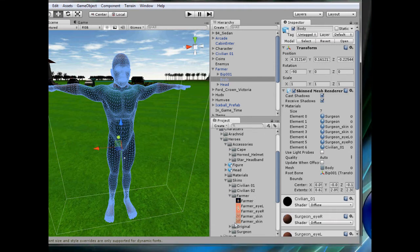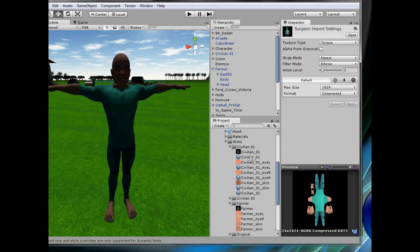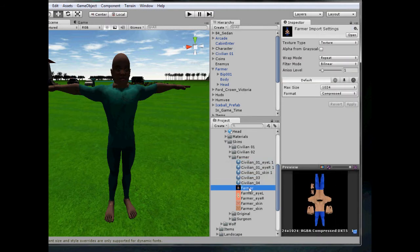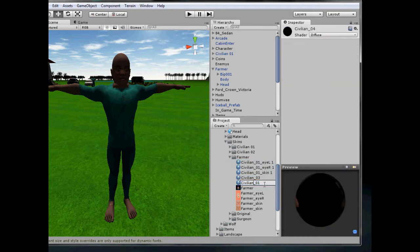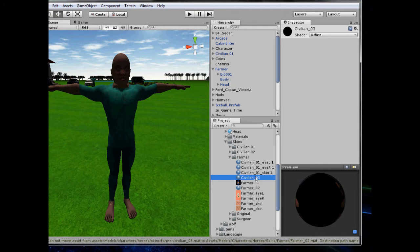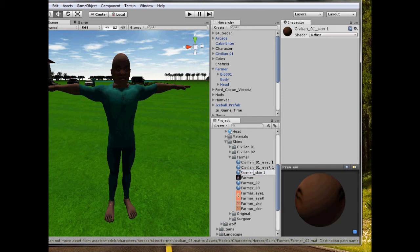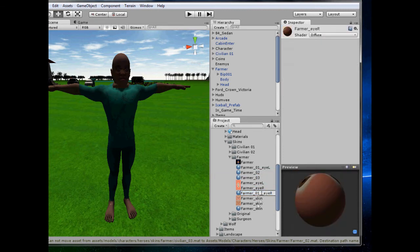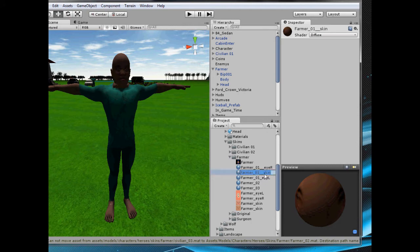We need to create materials for every single one of these. If we just find where we did the civilian materials — we'll duplicate those and paste them into the farmer folder. Now let's begin renaming everything: Farmer 01, Farmer 02, and so on. We need to keep the old one in case we have different types of farmers. We can fix the skin and eye material names as we go.